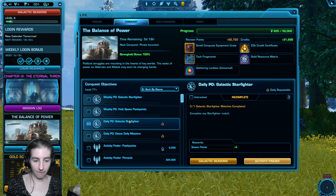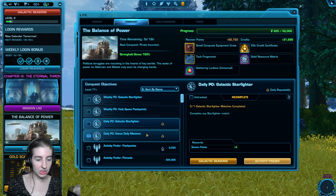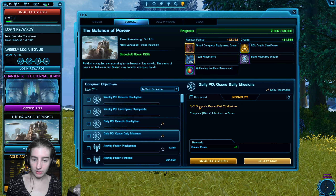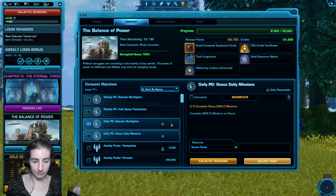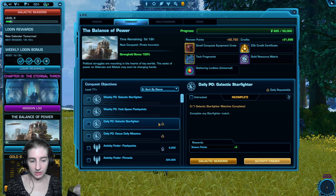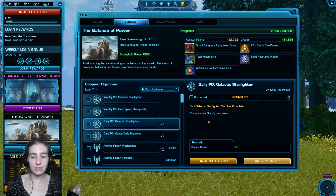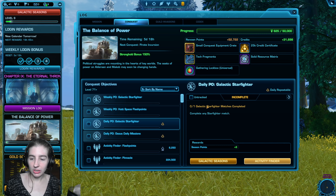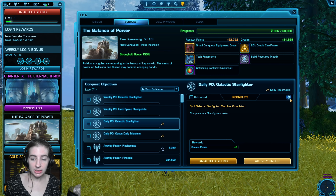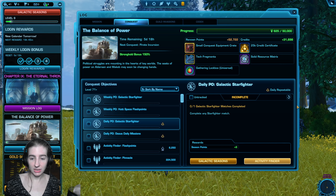Unfortunately, the date for that timer is not available anywhere in game. So how do I know what rewards I can get? They are listed in each level of the track. To go up the levels you earn points by doing objectives. I've got 76 points so far that I've earned from doing objectives. If I wanted every single reward all the way to level 100, I would need a total of 800 points. Each level is worth 8 points, so you can see how close you are to the next one simply by looking at your points right here.